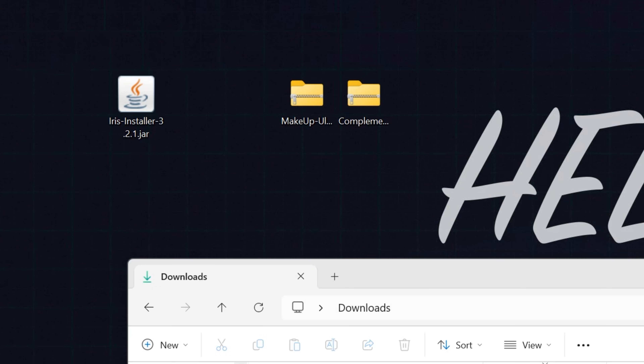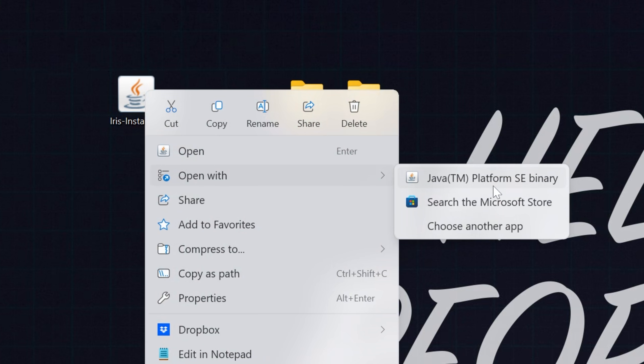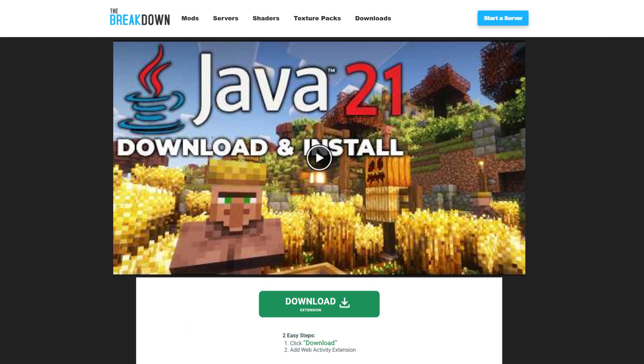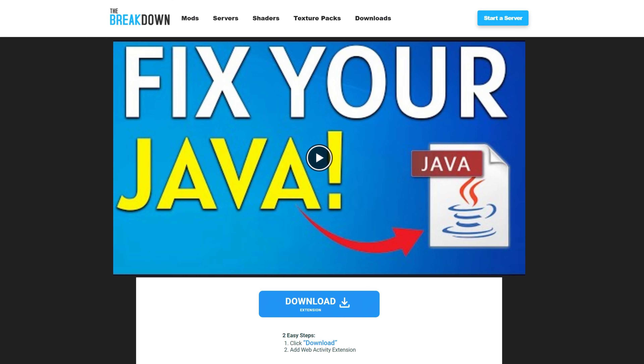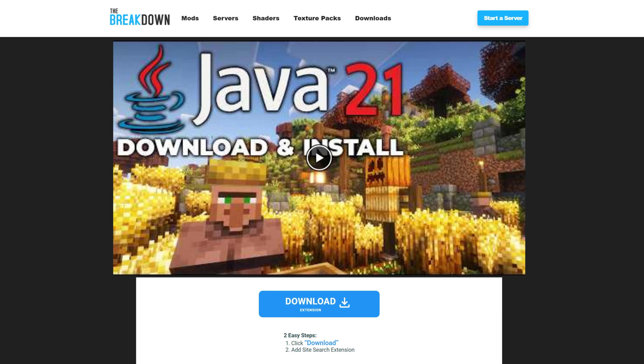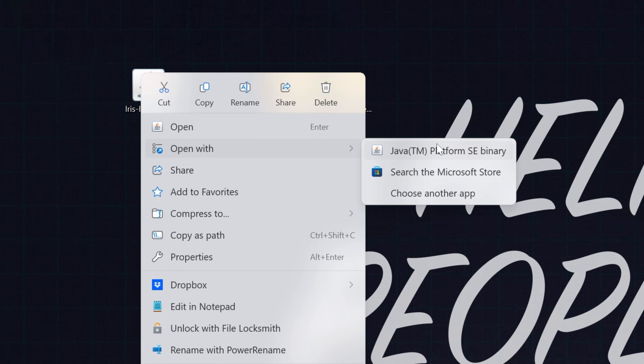Iris is basically the shader loader that allows shader packs to actually be used in Minecraft. To install Iris, right-click on it, click Open With, and click Java. But if you don't have Java, or you click it and it doesn't work, you need to get Java from the link in the description — our in-depth guide covers downloading, installing, and setting up Java for Minecraft mods, which is what we're doing here since Iris is a Minecraft mod. After getting Java, you may also want to run the jar fix, which links all jar files on your computer back to Java.